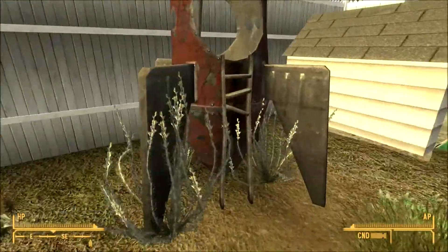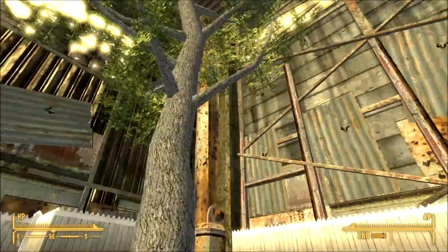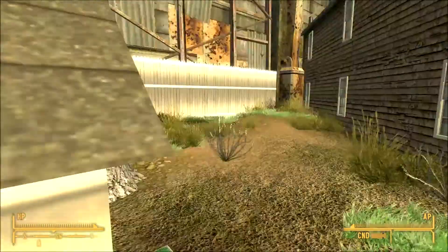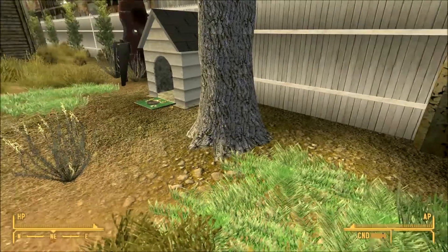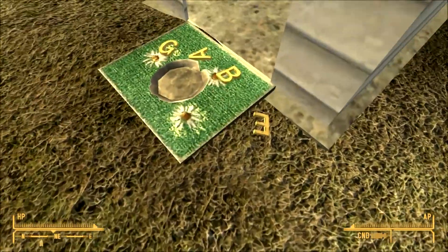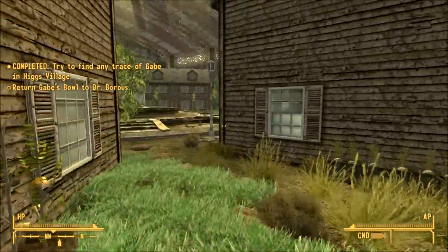Xander root can stay here. This is where Gabe used to live. There's got to be something here — wait, there it is. Do I grab Gabe's bowl? That is what I needed. Yes, we need to return that.